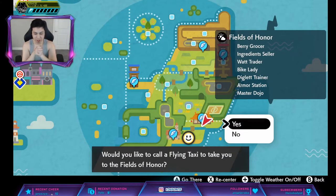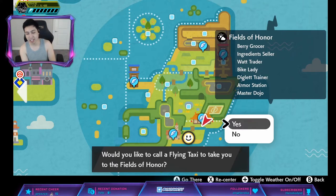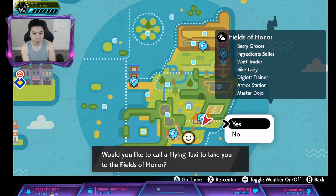The hidden ability for Sirfetch'd is Scrappy, and Scrappy means that you can hit Ghost-type Pokémon with Normal or Fighting moves. This is a Sword exclusive Pokémon.